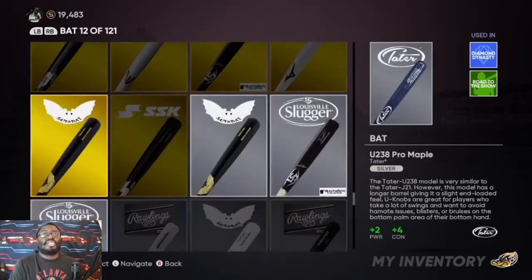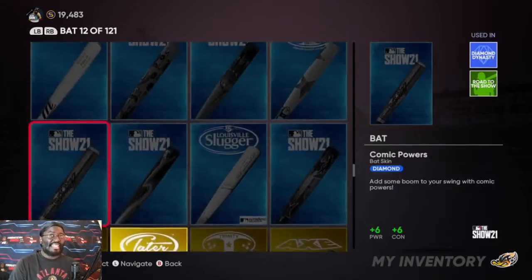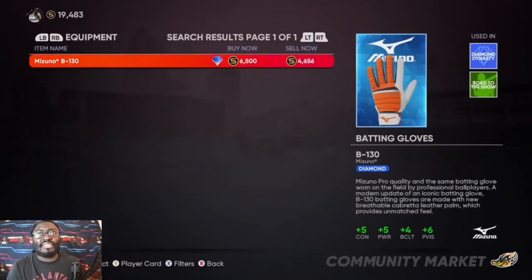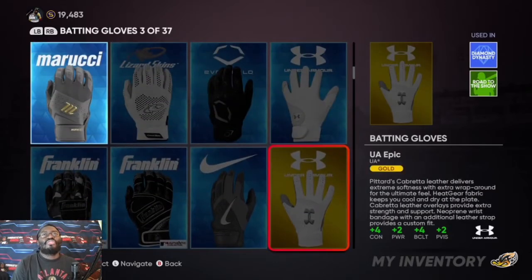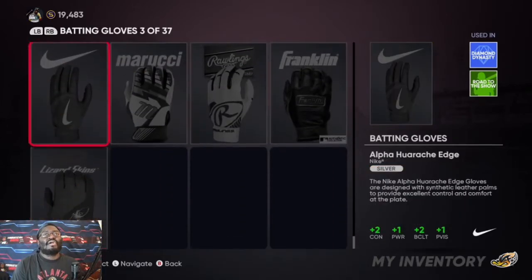Gold equipment doesn't give as much but still gives a boost to your player. If you want to go the cheaper route, gold bats are only around 299 stubs and give you plus six power and plus four contact. You've got silver and bronze too — bronze is your base. Any boost is good when you're starting out, and you can work your way up to better equipment later.